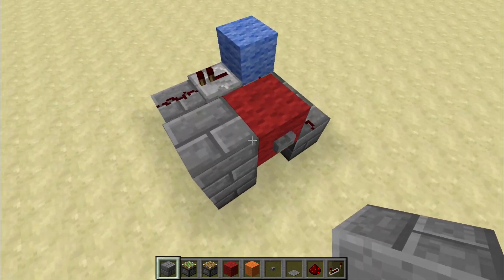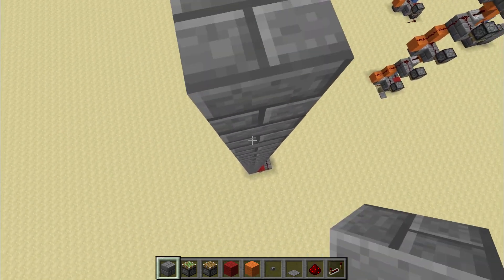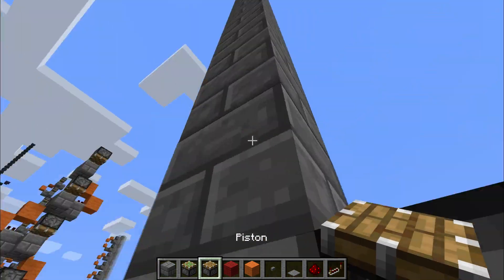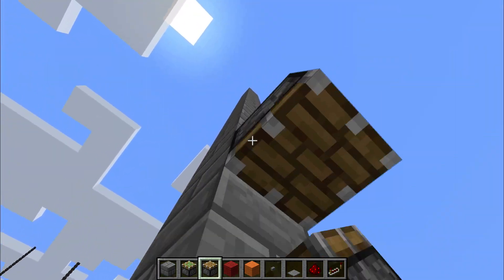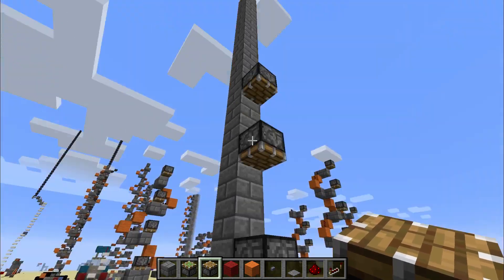Now what you're going to want to do is build your pillar. You can make this as tall as you want — it's completely tile-able with the design. I'm just going to do a short one for now just because it's a tutorial. Every three blocks, you want to have a two-block space between each one.